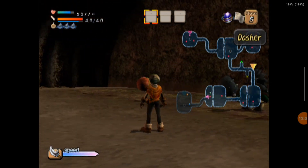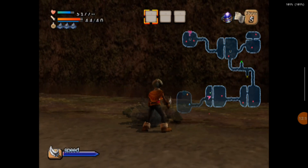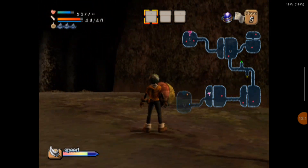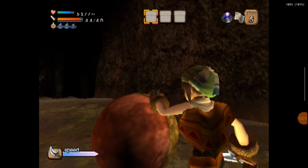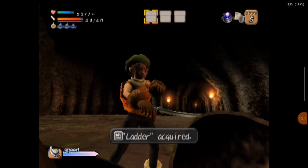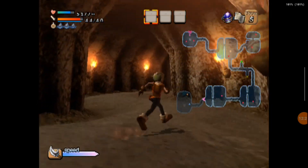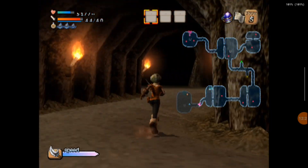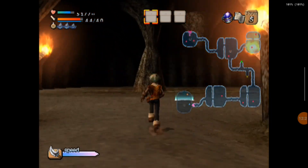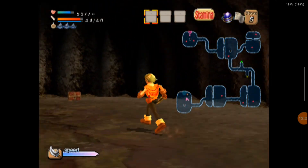I'm gonna keep wearing down this thing and then pull out the base lard sword to finish this level up. I'll keep ignoring the stone monsters unless I have to. These things are always random — what happens. I'm pumped with energy, that works. That's another attribute item.